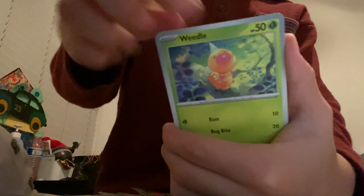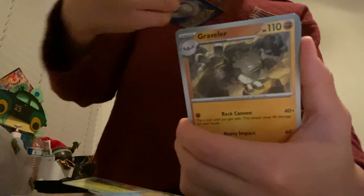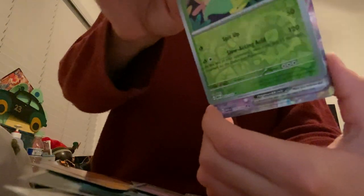It's a code card — let's hope for something good on this last pack, we could really use it. Weedle, Zubat, Goldeen, Nidoran, Graveler, Articuno, Kingler, Abra... oh, and I see something — that's a Mew EX! M-E-W-E-X. That is a really cool card. Second time getting it!